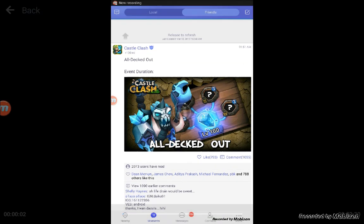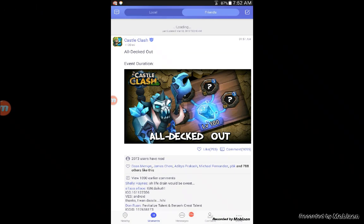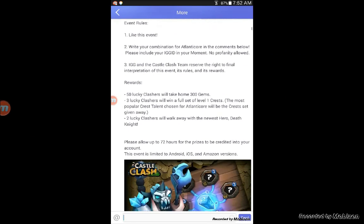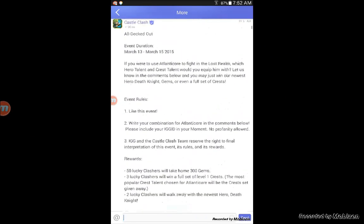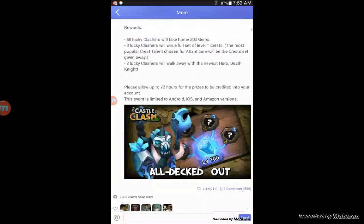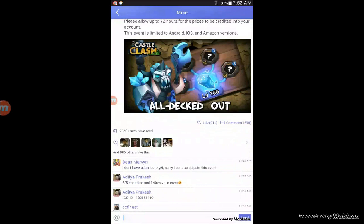Hey guys, Champions Arena here. So, how to get free gems — basically all those cheats and hacks, don't even waste your time on those. They don't even work. I tried them earlier on in my games but they suck, they don't work.